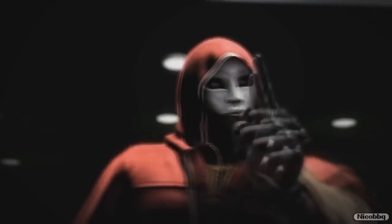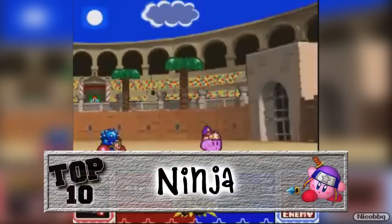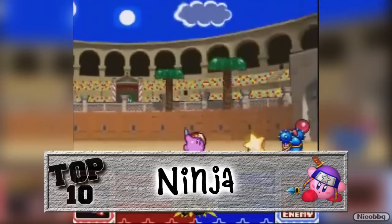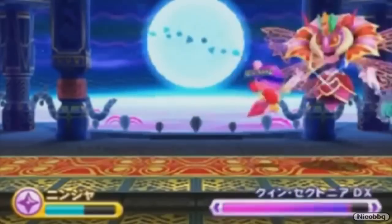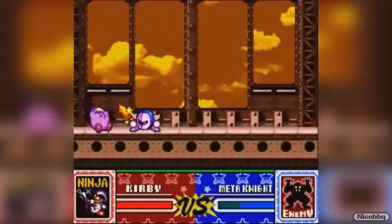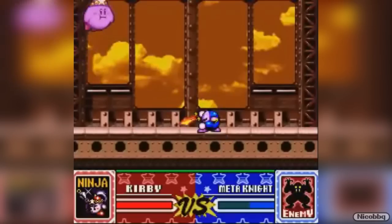I like ninjas. I really do. But they scare me at the same time. Imagine someone like Ryu Ayabuza from the Ninja Gaiden series storming your living room — yeah, that's kinda scary. But this ninja here is not really scary, because Kirby can transform into a ninja. Is there anything Kirby can't do? Having the ninja transformation gives Kirby the ability to throw ninja knives and ninja stars. And just like his NES counterpart from the Ninja Gaiden series, Kirby can hang on walls and do dive jumps.